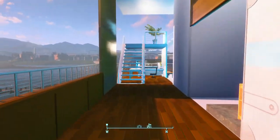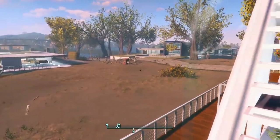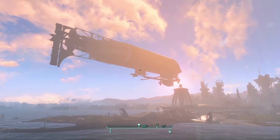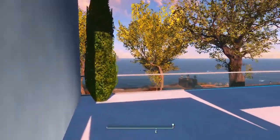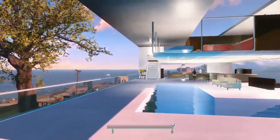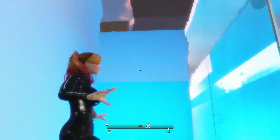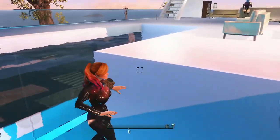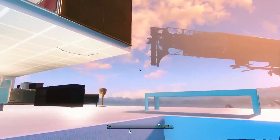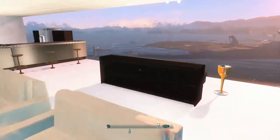Let's head upstairs and see what's going on up there. There's a nice view of the Brotherhood airship from up here. Upstairs there's a pool on the second level — it's a two-story pool, so it actually goes right down and you can see through the window, which I really like.